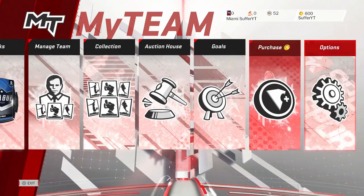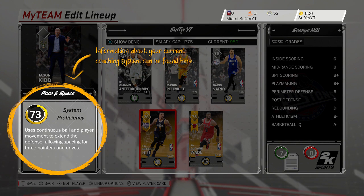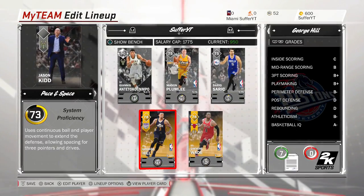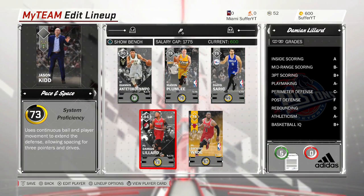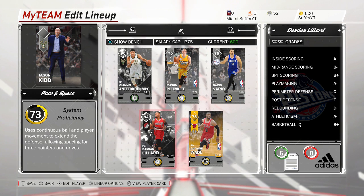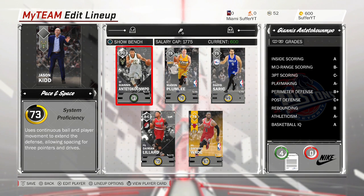Let me take a look at our team. Let me just edit my team — probably should have looked at the tutorial. But anyway, this is our starting lineup. We got Giannis and Damian Lillard, 84 and 90 overall. 84 is not that crazy, but we also got Dwyane Wade and we're gonna have George Hill on the bench. Darius Saric — we can work with him — and Mason Plumlee, which is dope as well.